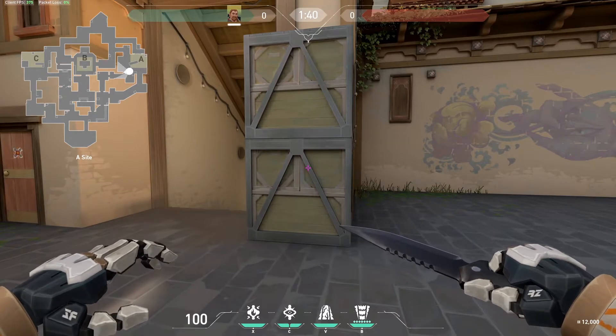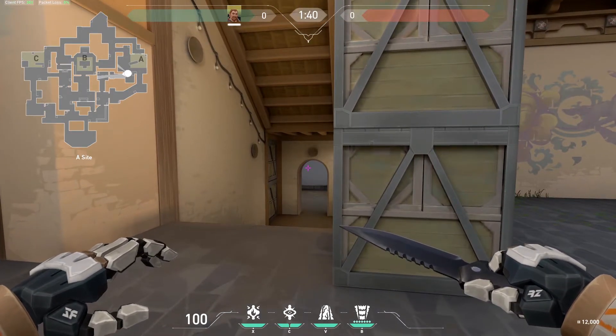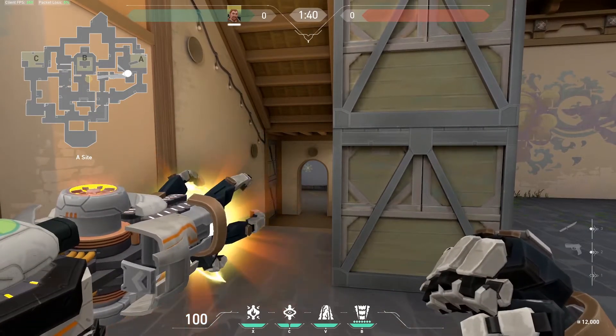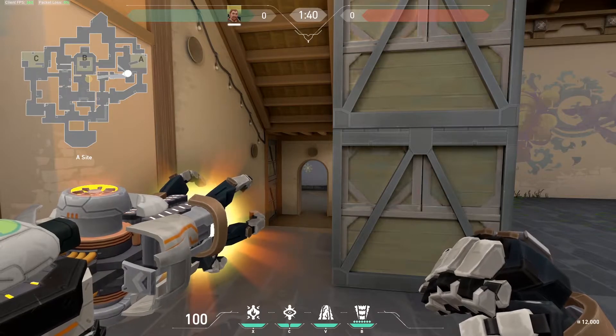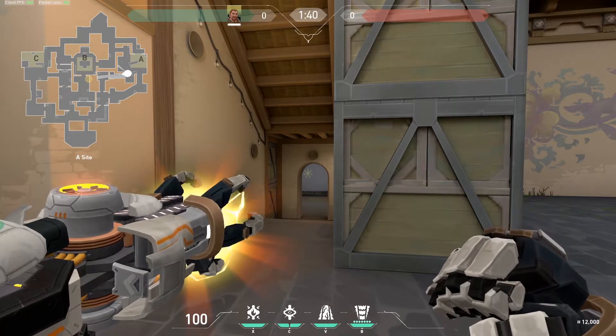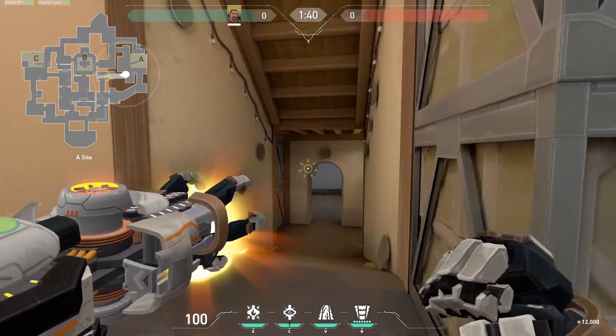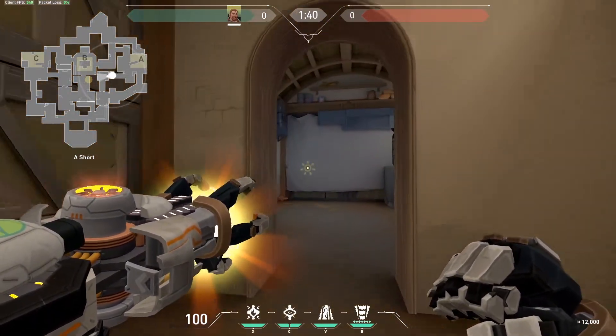The second defensive lineup plays the other way around, and the purpose of this flash is flashing mid if any of your teammates call that they are pushing mid or if they want to take a peek. You have to flash through this wall — as you can see on the minimap it flashes out mid. You can flash from up here on the A side or if you are down playing on A short.